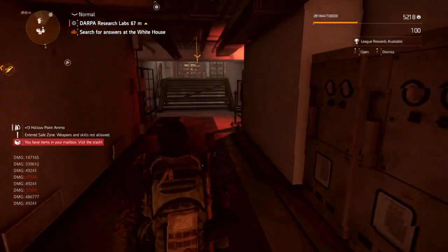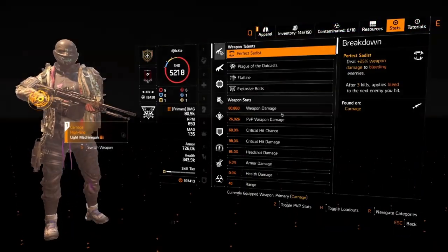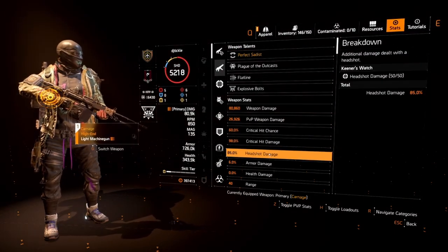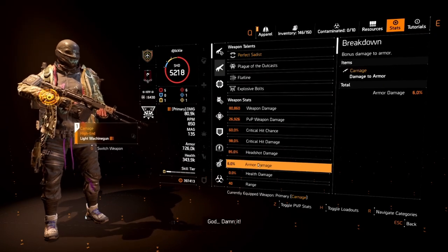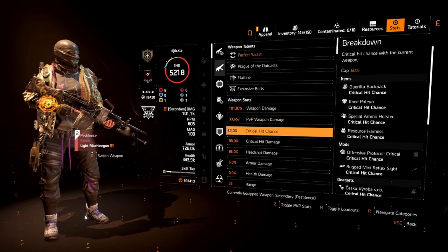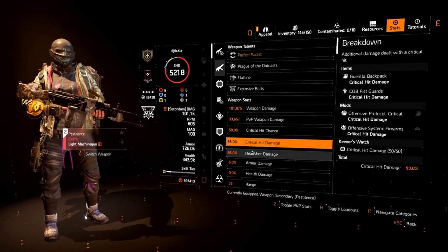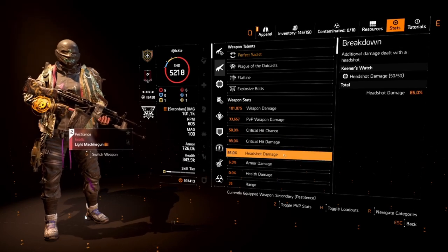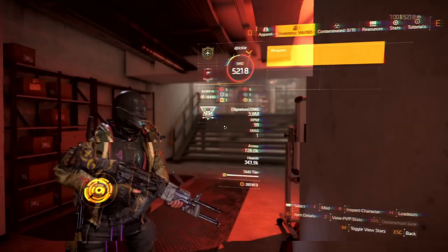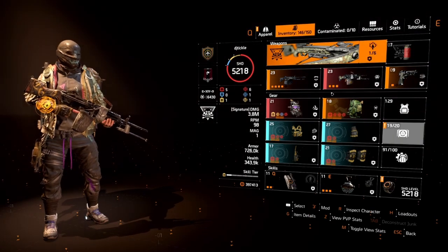Looking at the guns — with the LMG you've got 60% crit chance, 98% crit damage, and 85% crit headshot damage, with some armor damage. Switching to Pestilence, the stats are a little different since there's less crit chance on it, but you still get 50% crit chance, 93% crit damage, and 85% headshot damage. You can adjust around — swap a crit damage mod for a crit chance mod if you plan to use Pestilence more.